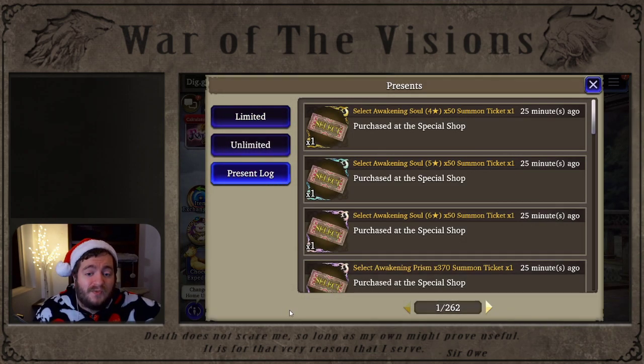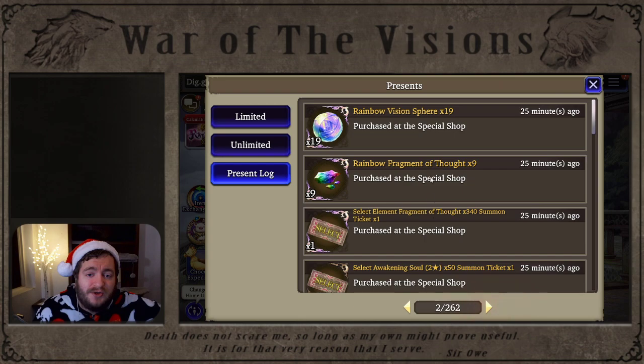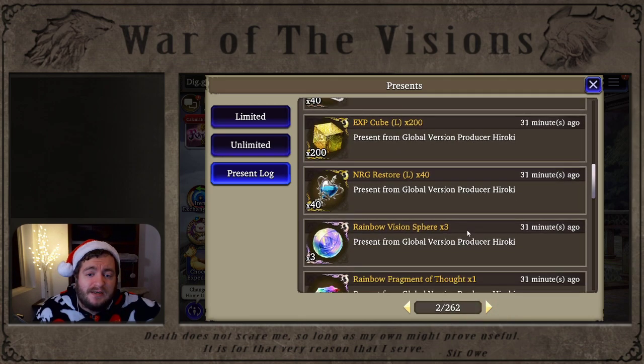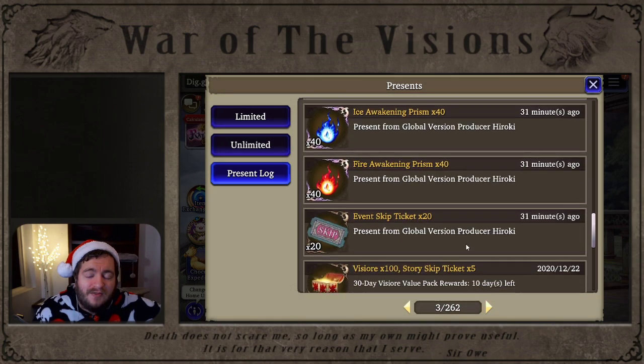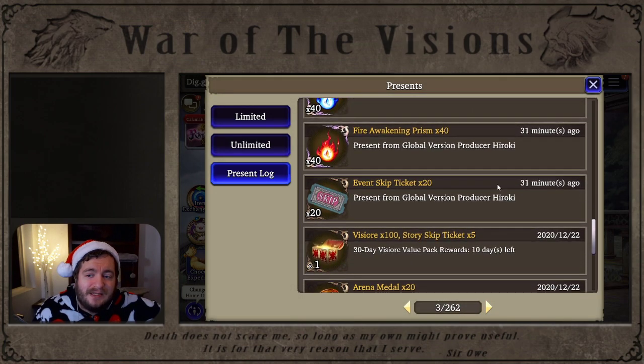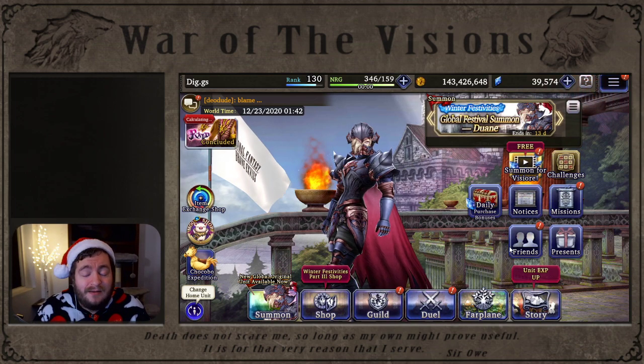There is one other thing: there was an error in our special present from Hiroki. On the skip tickets — the event skip tickets they sent us — these skip tickets are not actually event skip tickets. These are actually raid skip tickets or Trials of Reckoning skip tickets. So expect to get maybe 20 more tickets sent out, because I did check and these are not able to be used in any events we have right now. Maybe there's a special event coming up where we'll get to use them.